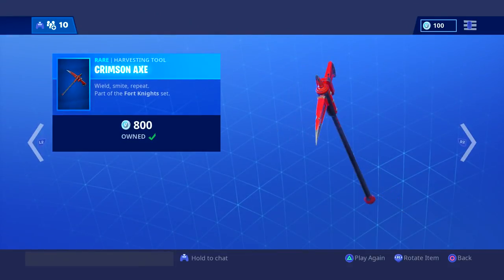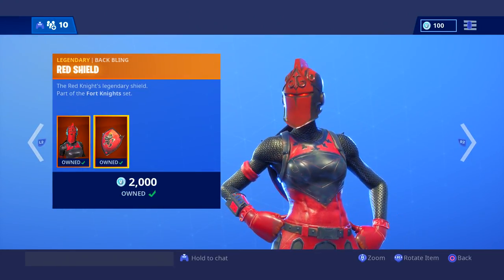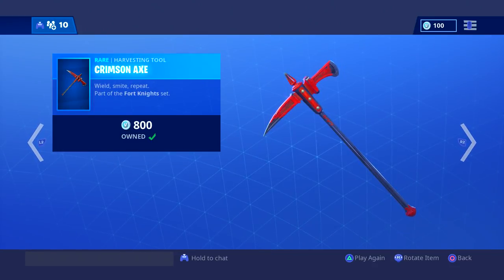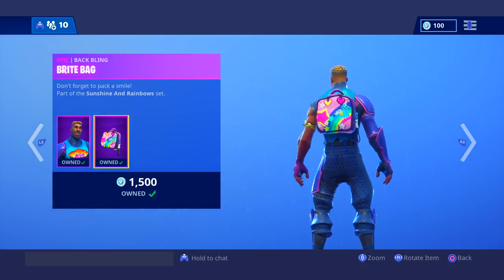Now we're going to take a look at the featured items. The Red Knight is in the shop — I've had this since Season 2 when it first came out, and I was really sad when it came back. The Crimson Axe sounds decent, I guess.